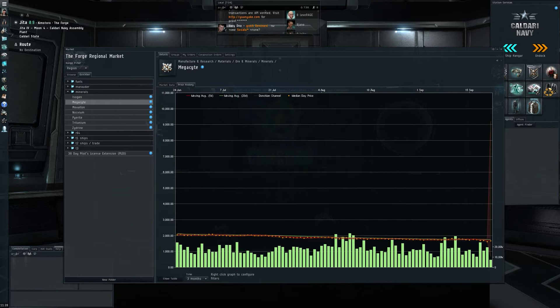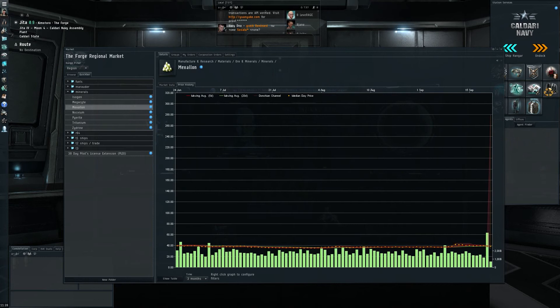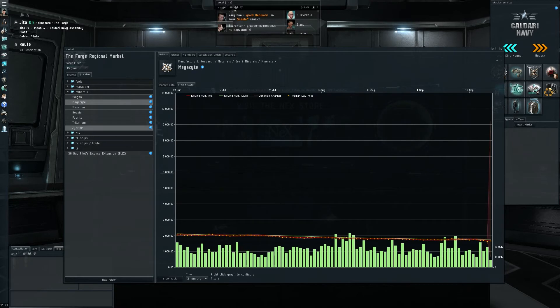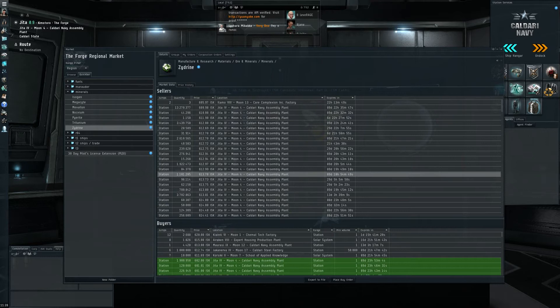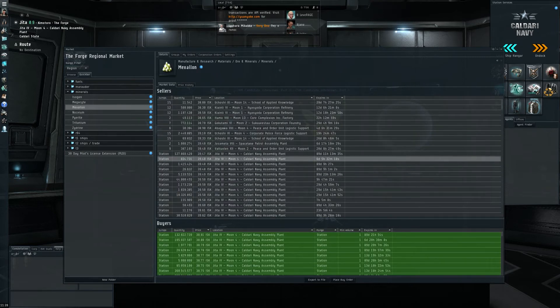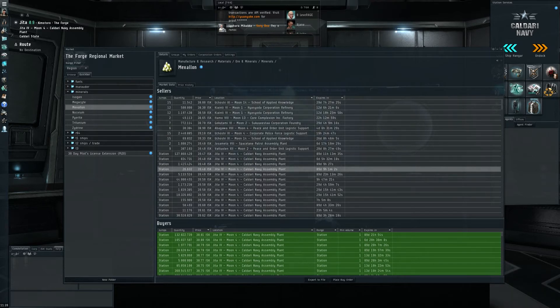Zydrine — the descent is slowing down, close to the 600 mark. Megacite also not going down too much. So Tritanium might be working on a bottom, Pyrite looks like that as well, Mexallon hopefully will work out — Nocxium is the one that looks pretty bad. But Isogen, Megacite, and Zydrine are all slowing their descent, so we might be coming closer to a bottom. My buying of Mexallon is basically placing a bet that the bottom is very close and it will go up substantially towards the winter expansion.